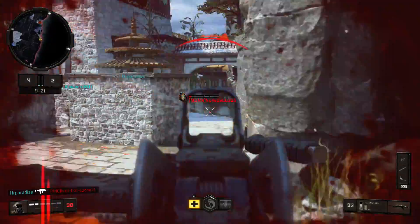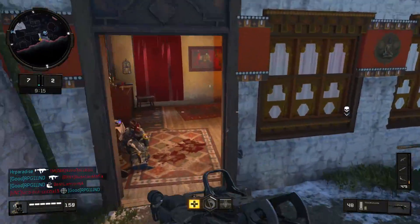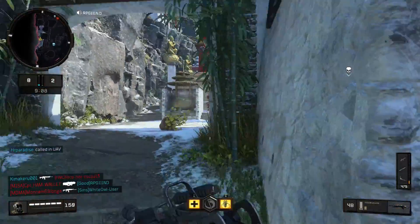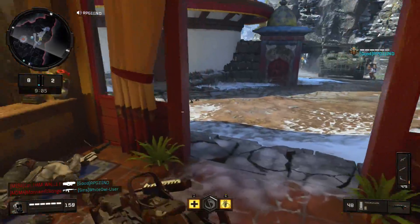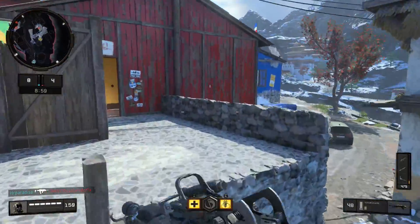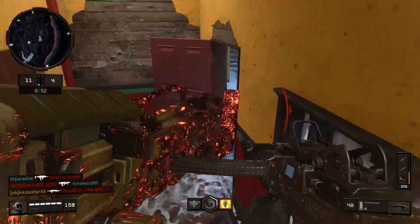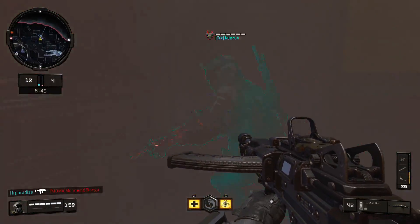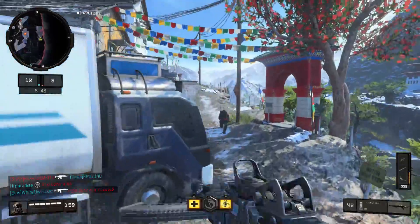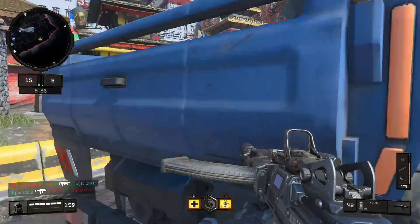Moving on to LMGs. I'm guessing a lot of you are going to expect the best LMG to be the Titan, but in fact it's not. The best LMG in the game is actually the Tiger Shark. Basically the Tiger Shark is just a better Titan - it has the same damage profile with a much faster fire rate, faster reload speed, and most of the stats on the Tiger Shark are just better than the Titan. The only thing that's a little bit better on the Titan is that it has less recoil. However, the Tiger Shark doesn't have an overabundant amount of recoil, so the recoil isn't so bad that the Titan can be better just because of that. In my opinion, the Tiger Shark also has better attachments.